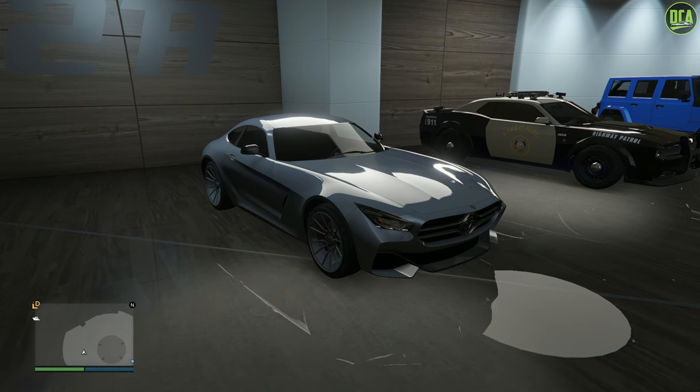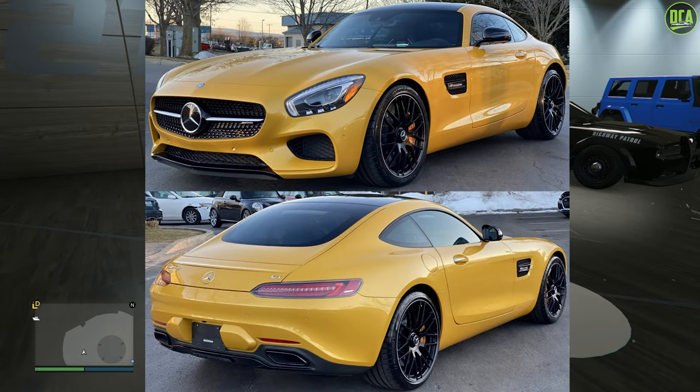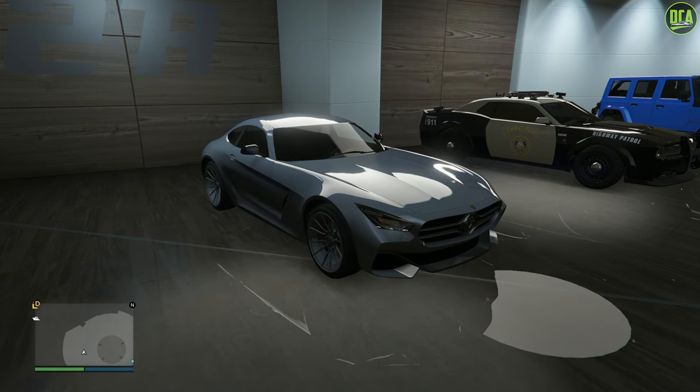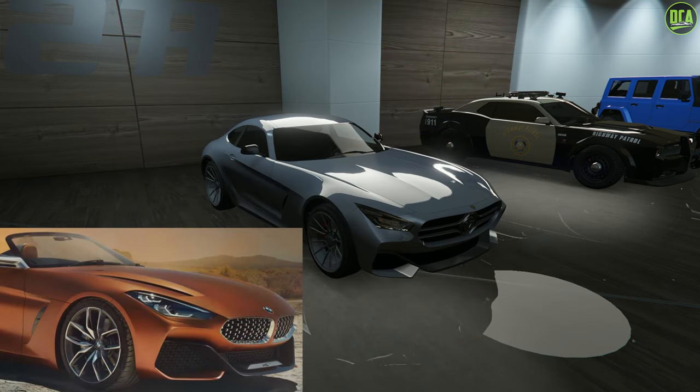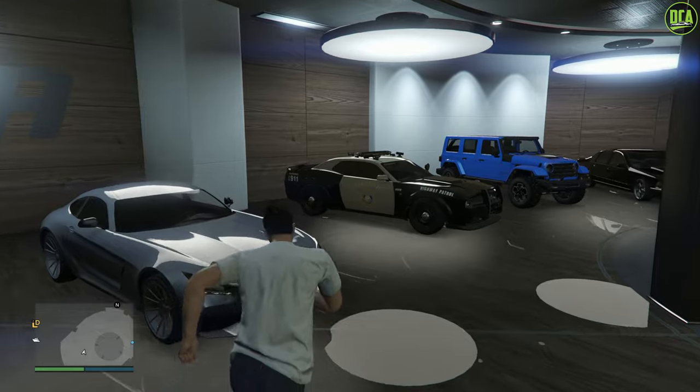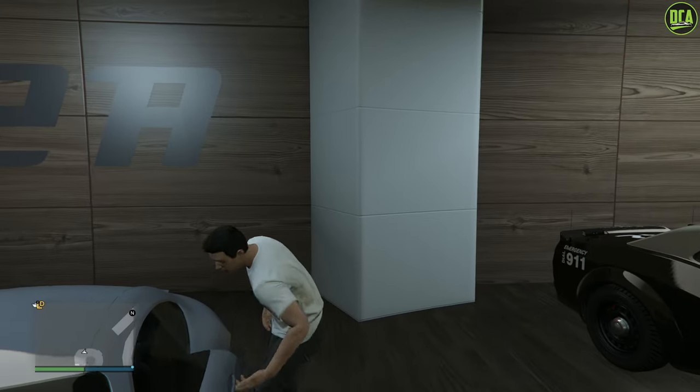Now in terms of what the Schlagen GT is based on, it's primarily based on the first-gen Mercedes AMG GT, mixed with the BMW Z4 concept as well. A bit of a strange combination — mixing a Mercedes with a BMW — but you can definitely see the similarities in the front bumper, headlights, side vents, and taillights. It kind of works; it looks good. Let's go ahead and check out the customization of the Schlagen GT.